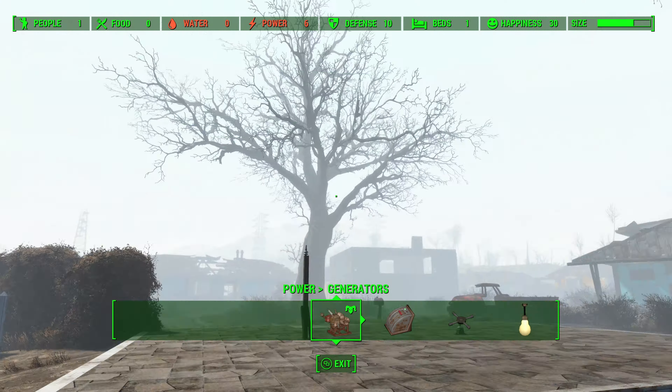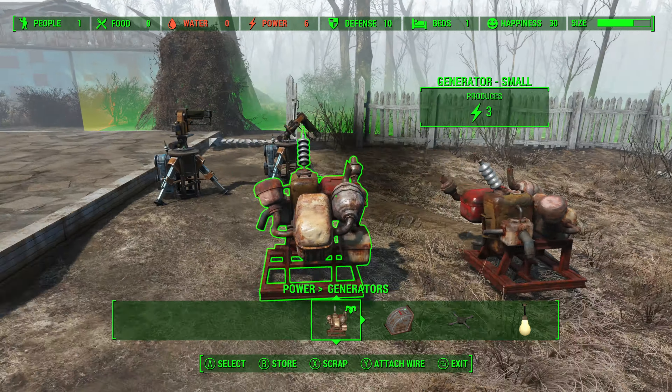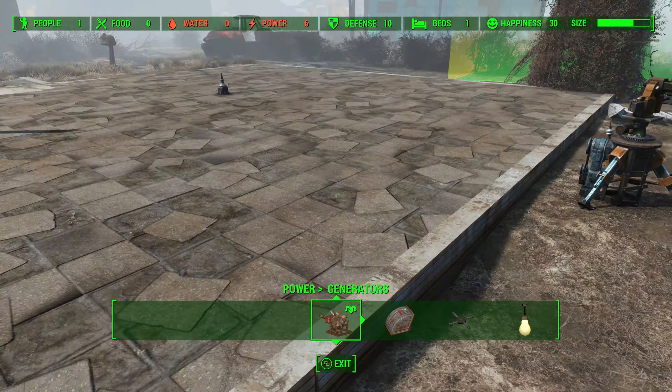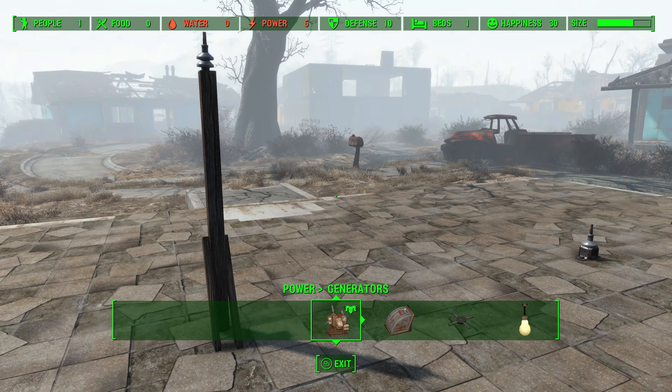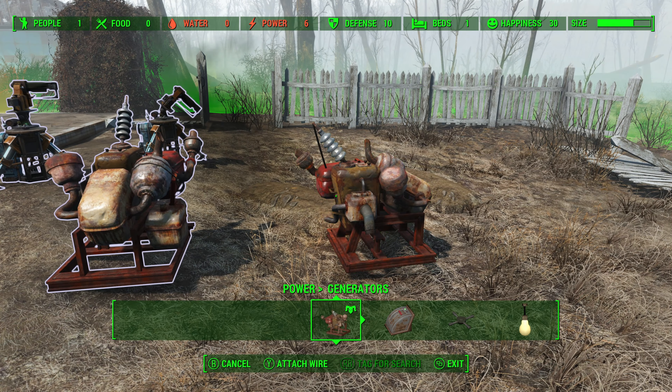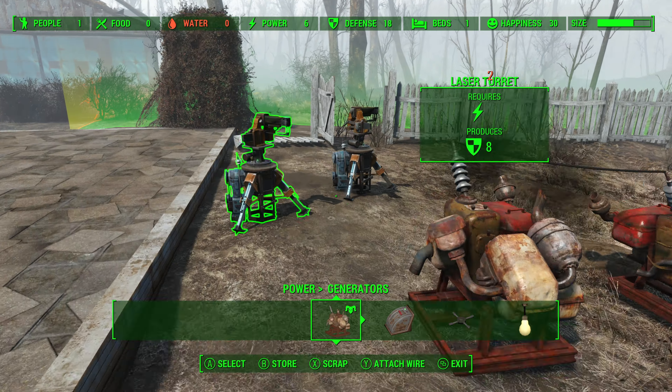The moment we connect this to this, it will then be part of this entire chain. Both of these laser turrets and this power generator are connected to this pylon wirelessly, but there's not enough power. But the moment I connect this to that, notice they've both got power now.